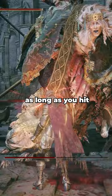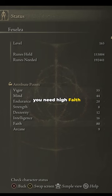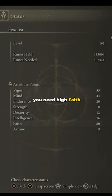It doesn't matter what armor you wear as long as you hit 51 poise in order to be uninterrupted by regular attacks while casting spells. Attribute-wise, you need high faith for high damage, high mind to be able to cast spells without using flasks, and high vigor in order to be able to take hits.